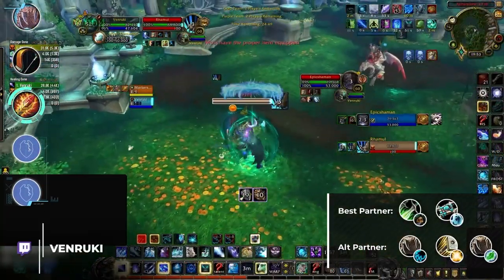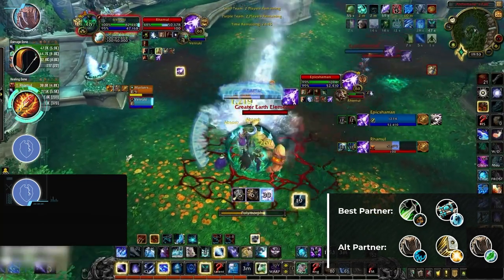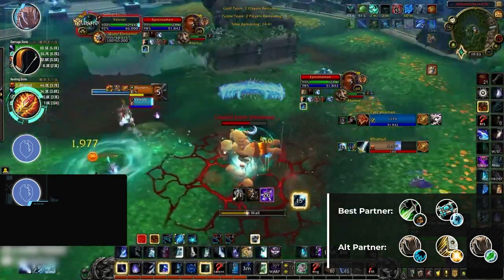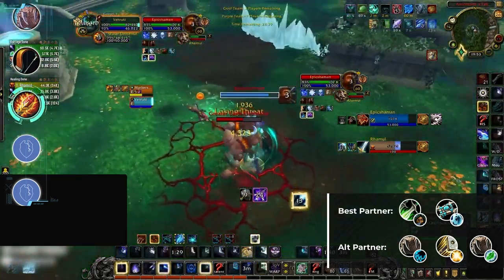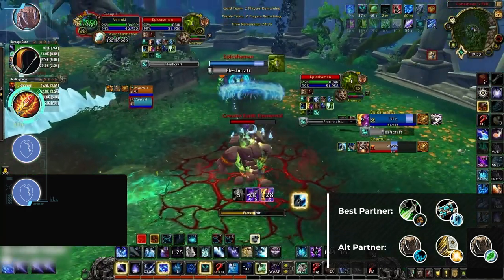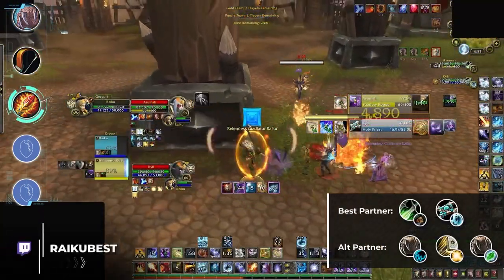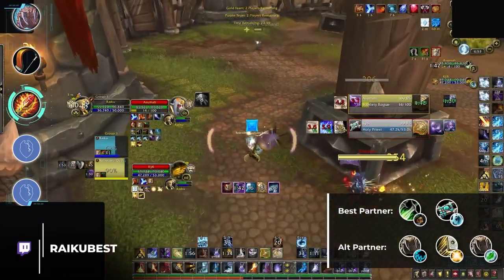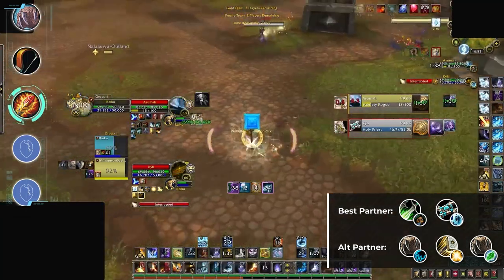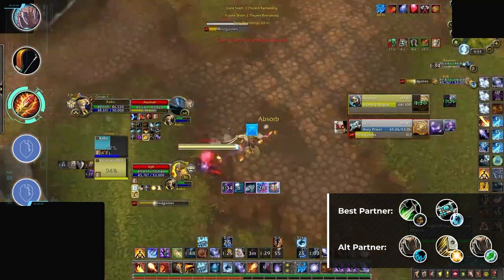Much like Hunter, Mage and its three specs — Frost, Fire, and Arcane — all look for the same trait in a 2s partner: additional crowd control, damage, and much needed stuns. The obvious standout partner for all three specs is a Rogue, but if you prefer playing with a healer, Holy Priest still provides a very close alternative. Out of the three specs, Fire has the largest representation and greatest success inside of 2v2. But if you're a masochist — one of the few people playing Arcane or Frost Mage in 2v2 — you might have a bit of a bad time no matter what.